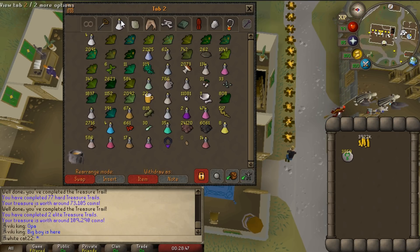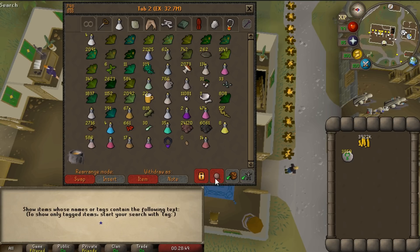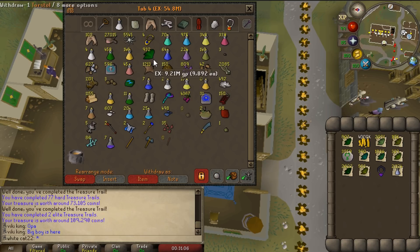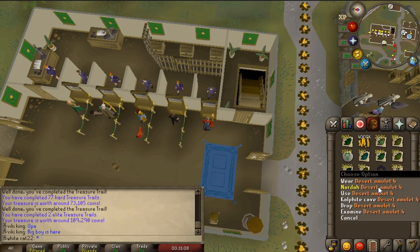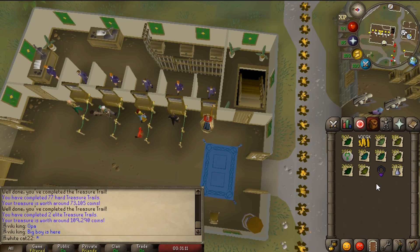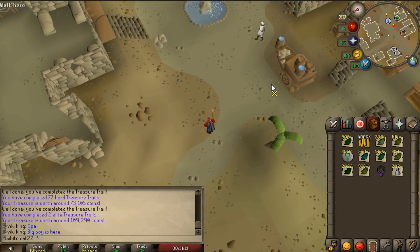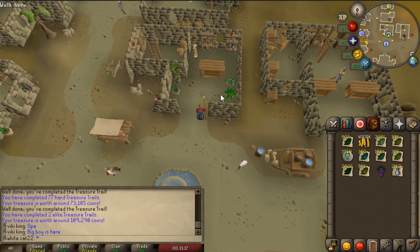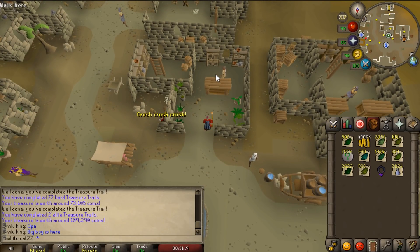There's one thing that I have to remember — let's find Torstol right here, because this is the only herb that ideally, in the fourth tab, I think I should be removing. Basically don't make any unfinished potions from these, because they are used to make super combat potions. They're used as the last ingredient — I remember there was a time where I completely messed up all my Torstols that I had.